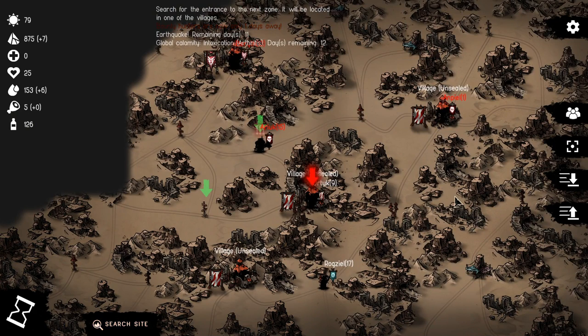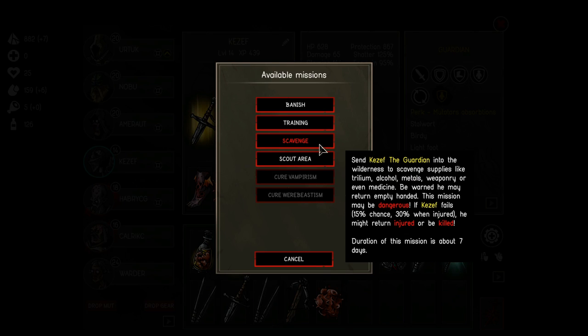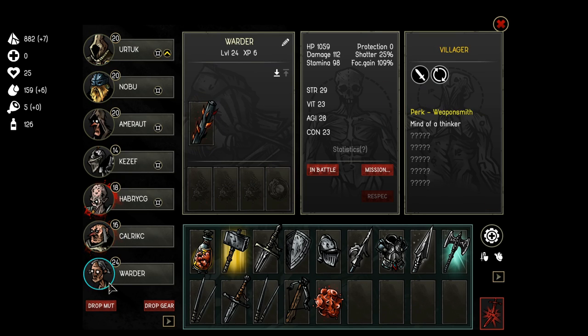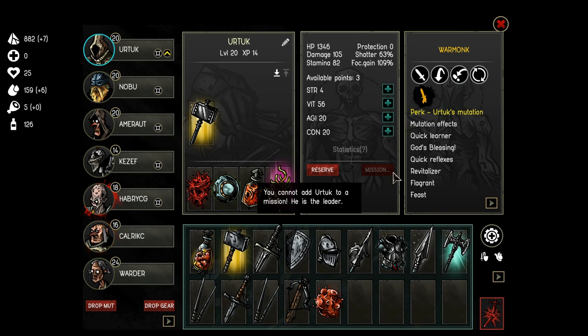Some enemies will pursue you — relic hunters, cultists, and bounty hunters will chase you, and you can path in ways to prevent them from catching you. You can also send people on missions: a leveling mission, a scavenge mission with a chance to return with stuff (and a chance of injury), a scout area mission for a couple days that reveals more fog of war, or a cure mission if a unit is infected with a disease. Anytime someone's on a mission they're unavailable for fighting, and your primary character cannot be sent on missions.